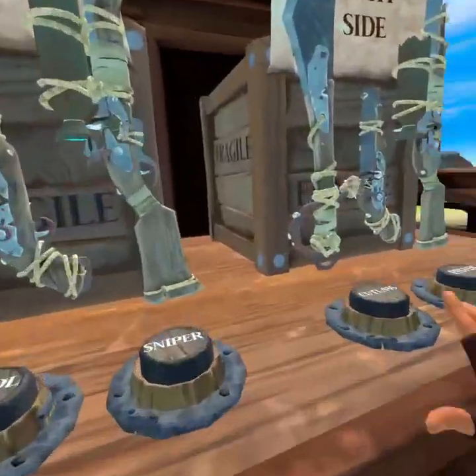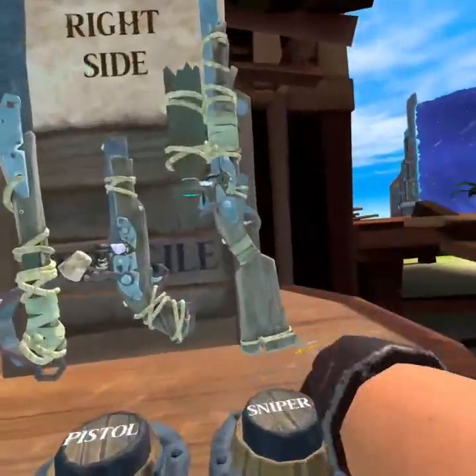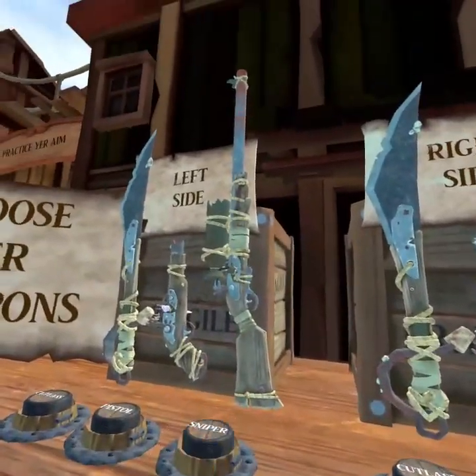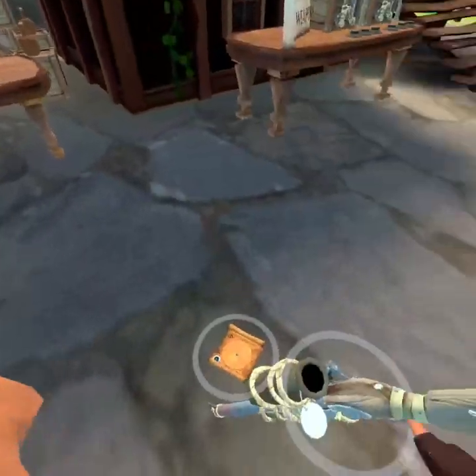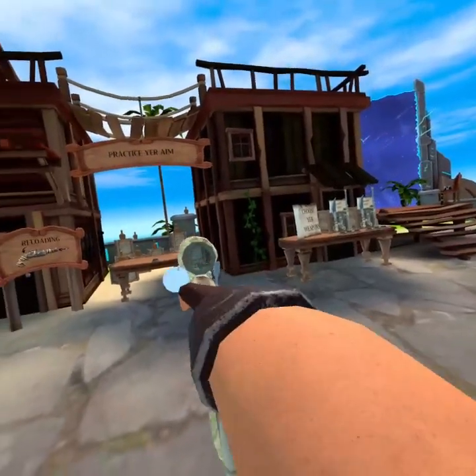So you can have two weapons — you can have two swords, two pistols. But we all care about the new gun, the sniper. With the sniper it's basically like the flintlock, but you can shoot longer range.